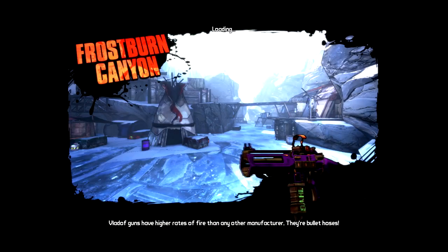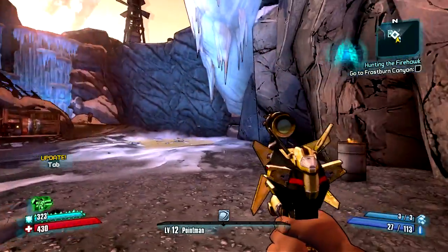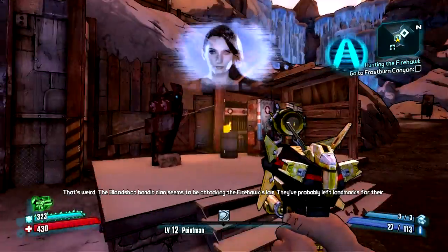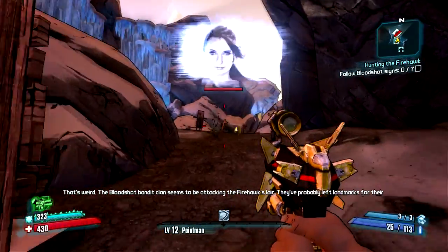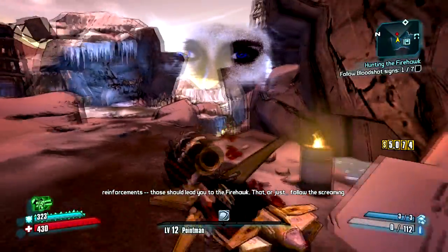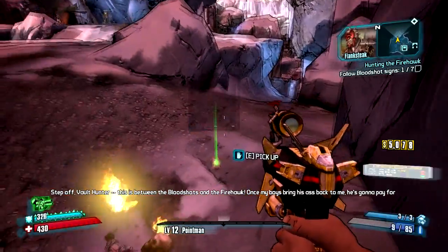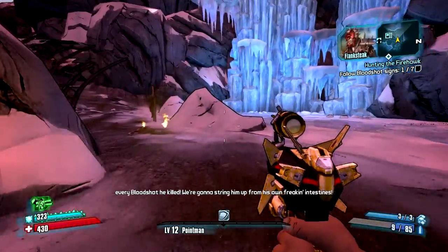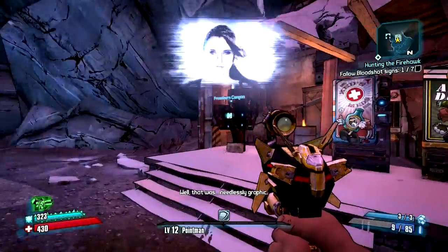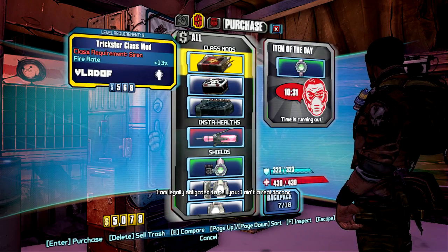Frostburn Canyon. The Firehawk? He's not just Firehawk — he's THE Firehawk. We left landmarks for their reinforcement. That or just follow the screaming. Step on, Vault Hunter. This is between the bloodshots and the Firehawk. Flank Steak — once my boys bring his ass back to me, he's gonna pay for every bloodshot he killed. I gotta string him up from his own intestines. Well, that was needlessly graphic. I'm legally obligated to kill him. So there's a dick named Flank Steak doing some shit in these caverns, apparently.